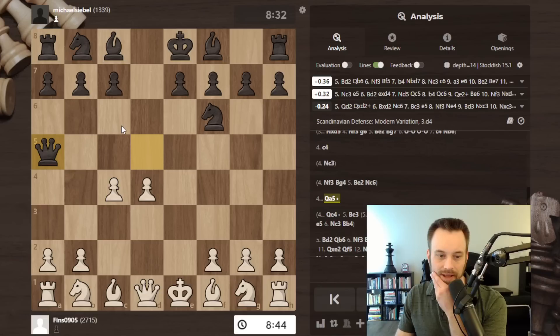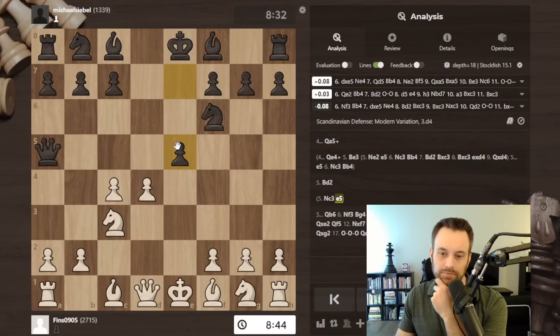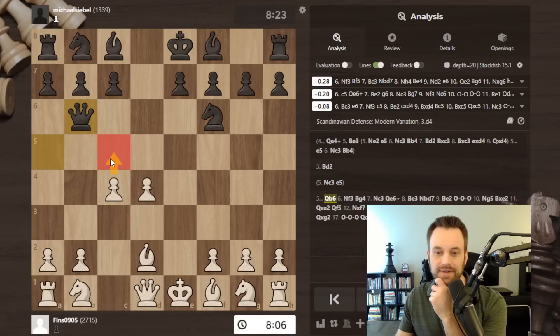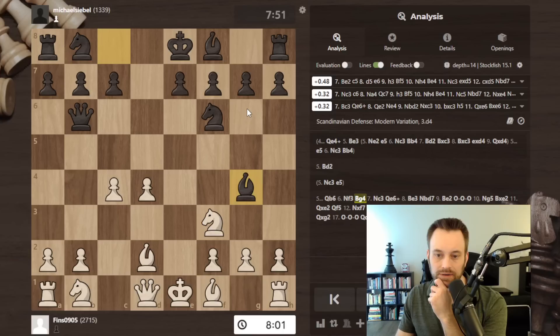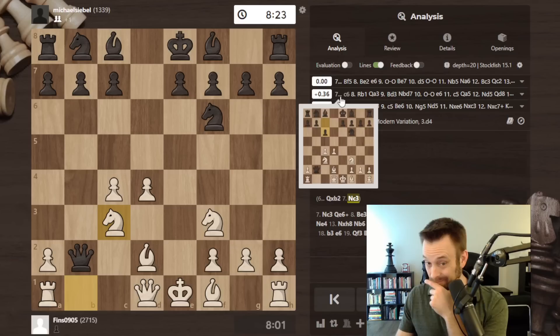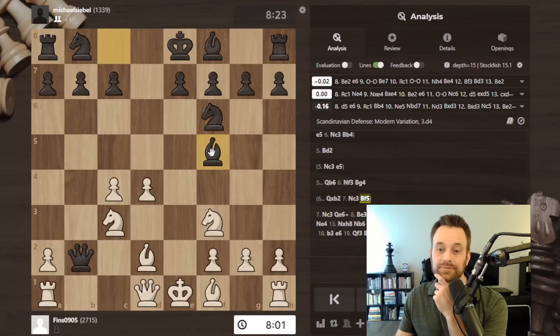C4 — black plays queen a5. I was debating between knight c3 and bishop d2. The engine gives the nod to bishop d2. If here, it's recommending e5 again. So bishop d2 hits the queen. I played knight f3 defending — it's also suggesting c5. Check, bishop e2, then g6. Now I went knight c3 and the engine approves. If black were to take here on b2, I was probably just going to play knight c3 and have my queen defend. The computer says this is playable — I would be pretty scared as black. Bishop f5 — yeah, that does stop rook b1. Then knight a6 defending, and the queen is not getting trapped because black has the c2 square to go to thanks to the bishop on f5.